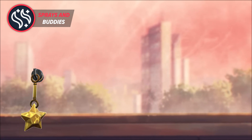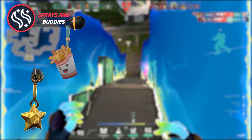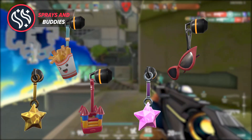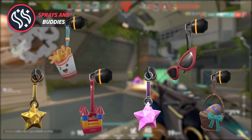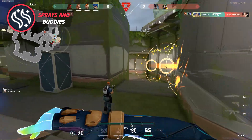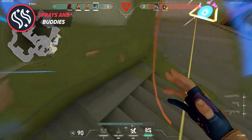And for the gun buddies, some of my favorite looking ones at a first glance are the Crispy Fries gun buddy, the Bounce House gun buddy, the Cat Eye gun buddy, the Lucky Star gun buddy, and even the Egg in a Basket gun buddy, which has an Easter theme going on for it. These are all great looking gun buddies and I can't wait to rock them on my guns when I unlock them.